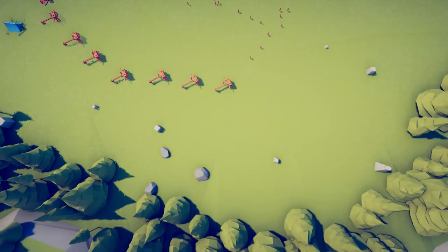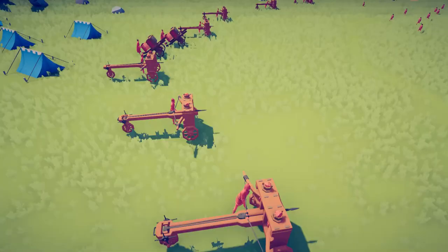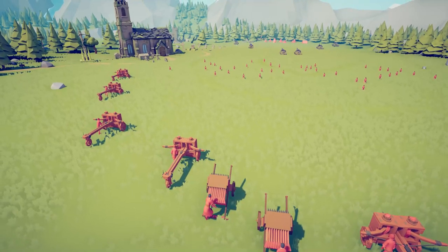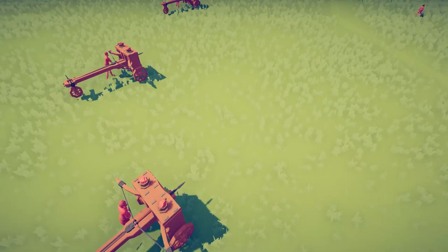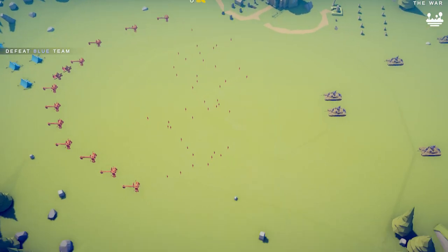Another note before we begin the battle: another reason to have the ballistas and watchers in a ring like this is that they don't accidentally shoot each other. Because if you have them in front of one another — let's say I had a ballista here and a ballista here — then the ballista in the back would just shoot the front one and make him useless. So yeah, we're just going to start the battle now.